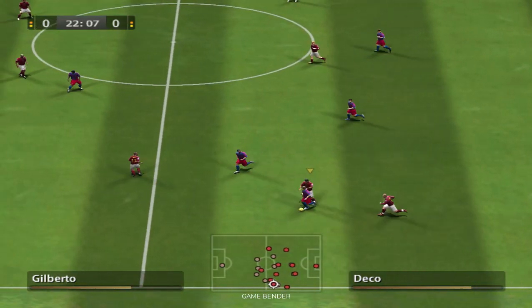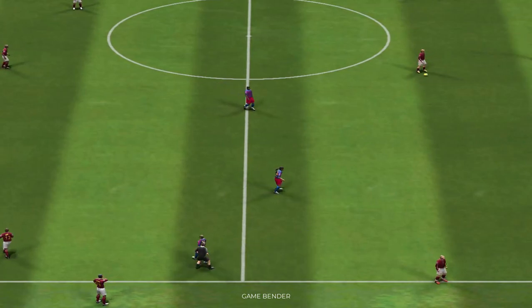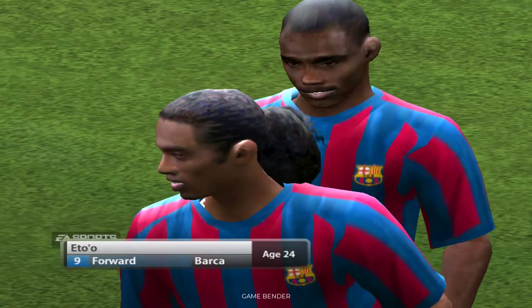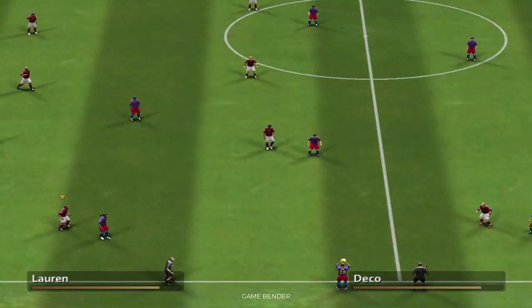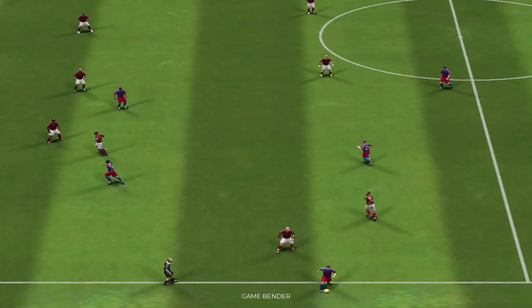Deco. Deco and Gilberto — settle for conceding the throw-in. This is Xavi, throw-in.